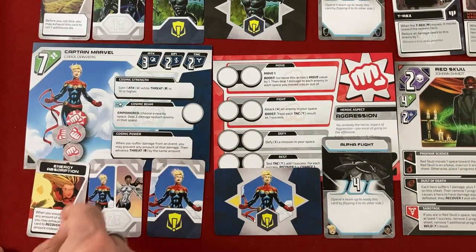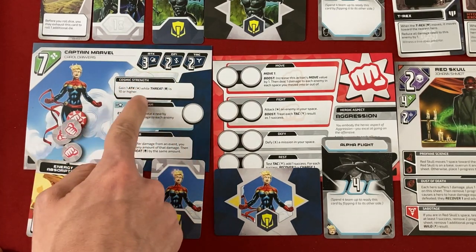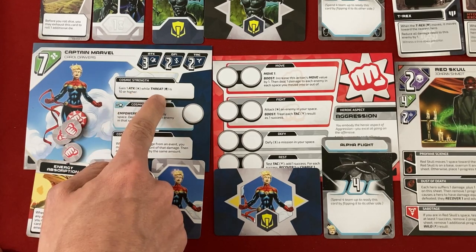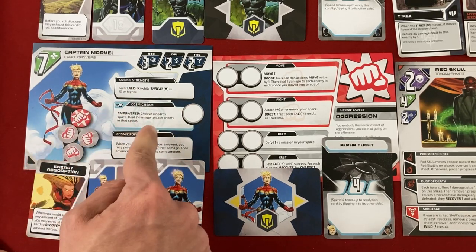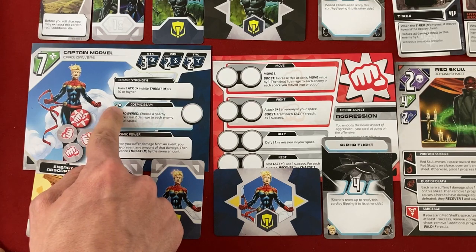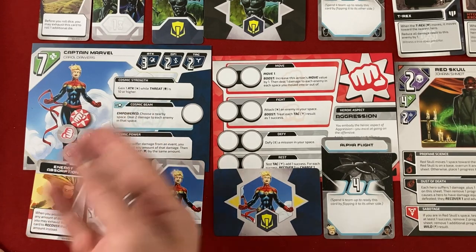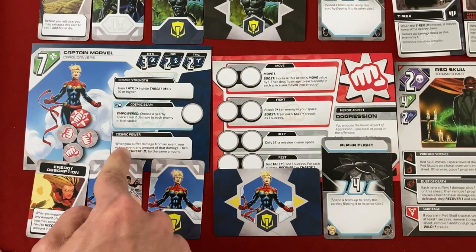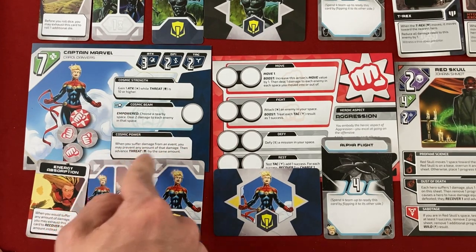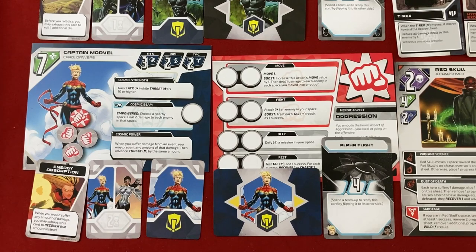Carol has seven health, more than T'Challa. She's more focused on attacking but not as good at defiance. Her special is Cosmic Strength — she has an extra attack die while threat is 10 or higher, which is only later in the game, but she brings it when it counts. Her empowered ability, Cosmic Beam: she discards an empowered token to choose a nearby space and deal two damage to each enemy there. And Cosmic Power: whenever she suffers damage from an event, she can prevent any amount of that damage, but then has to advance threat by the same amount — so maybe not great, but in a pinch if she's going to die, that could be good.